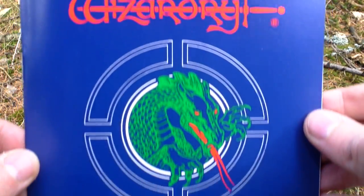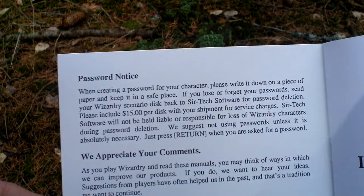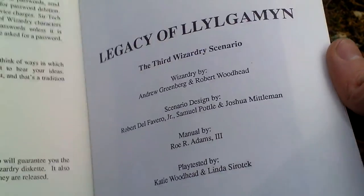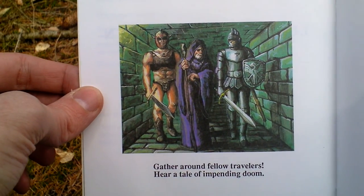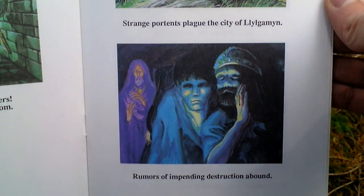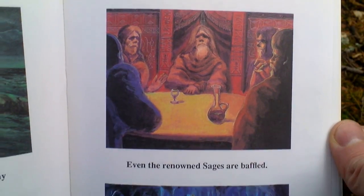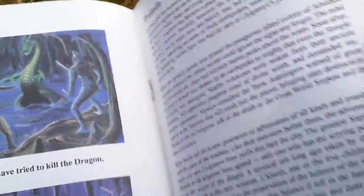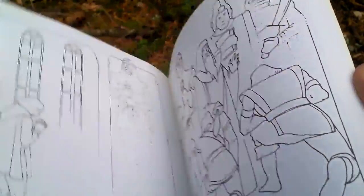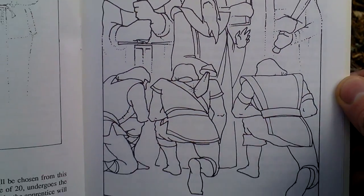The last thing in the box is the player's guide, or game manual if you want. Here are the credits — the people who made this game — and some colored pictures, very nice. Some prelude, something about the story and how it all started. This is a very nice booklet with some nice concept art.